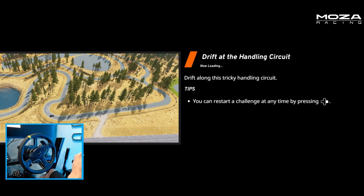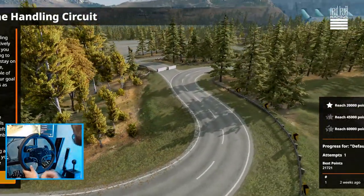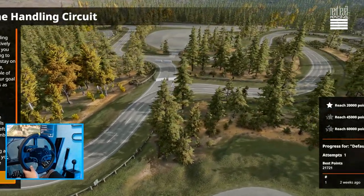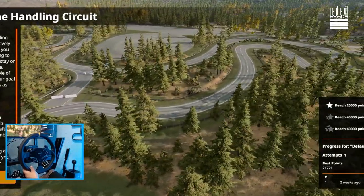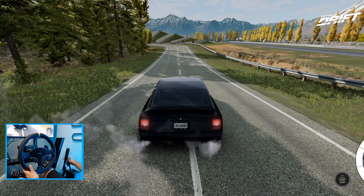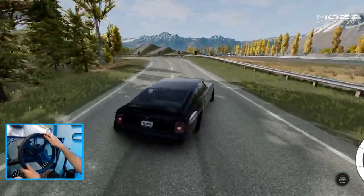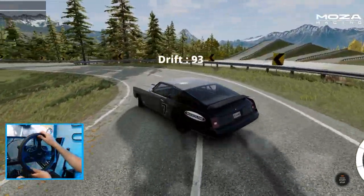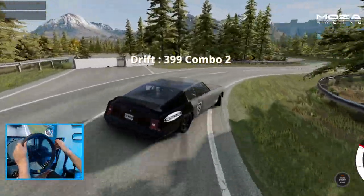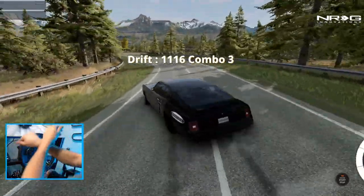So drifting the handling circuit — like I said, I've tried this a few times and failed many times. It is definitely a very interesting challenge to get 60,000 points. Best I've ever gotten is 21. So we're going to try it again and see what we can do. We've got to maintain the combo through the whole course in order for it to work.